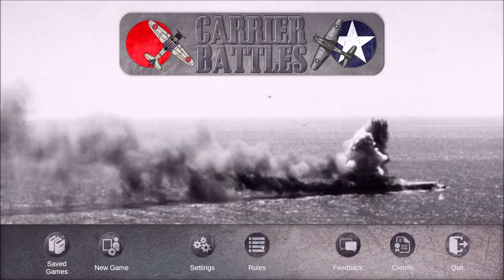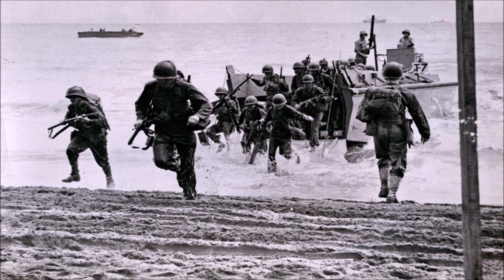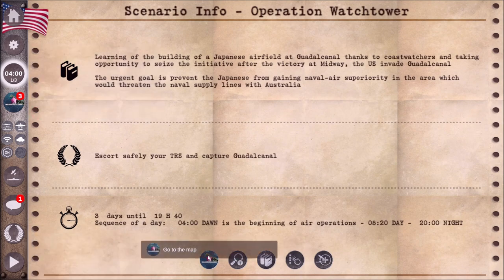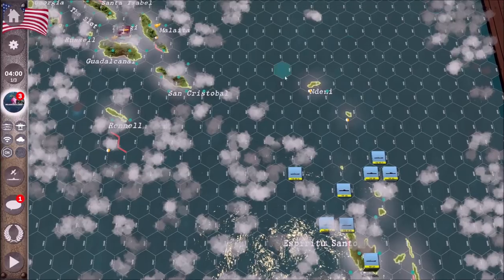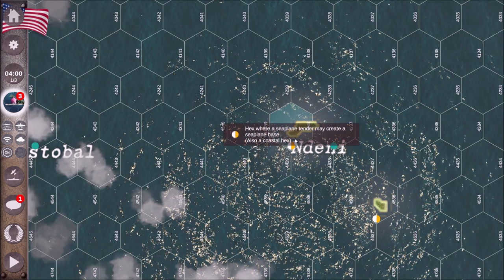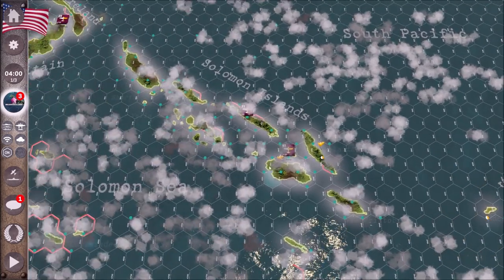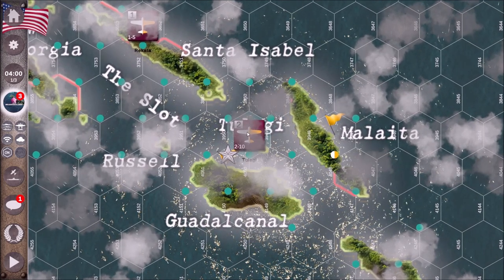Let's start up a new game to take a look at this. We'll do Operation Watchtower and play as the US. Here's our map — I like having the hexes on. Let's take a look at these orange and white hexes. Here's where a seaplane tender may create a seaplane hex — it also has to be a coastal hex. There are a few of them out here, including some off Guadalcanal. And here's what an actual seaplane base looks like on the map.